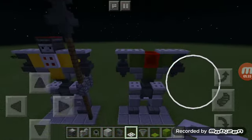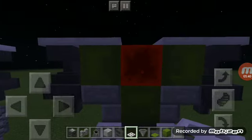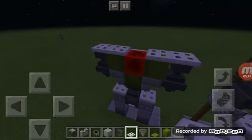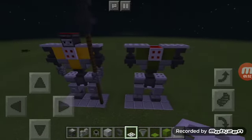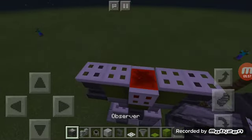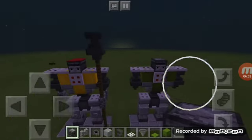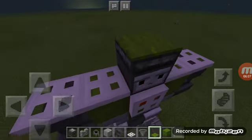Once you've done that, put an iron trap door on this. The cool thing is it looks like it's his power cell, and the iron trap door closes because of the redstone. I think that's pretty cool. You can put it on the back too, like that. Once you've done that, take your observer block head and put it on here, like that. You can put hair on him if you want, like that.